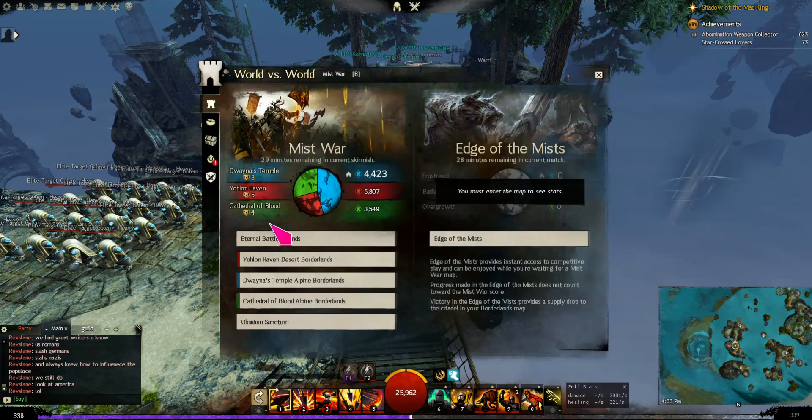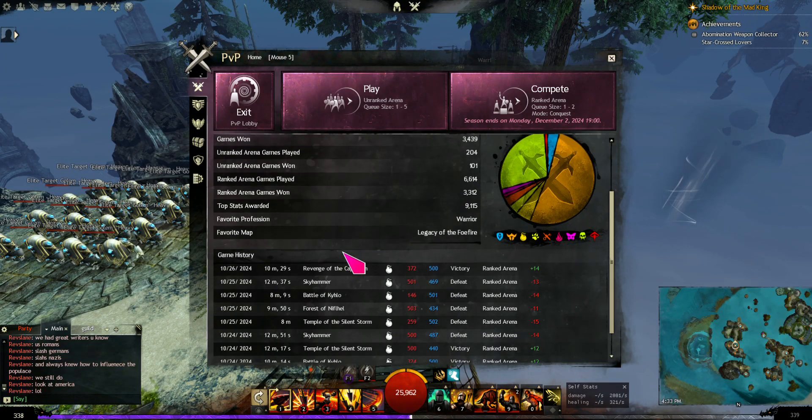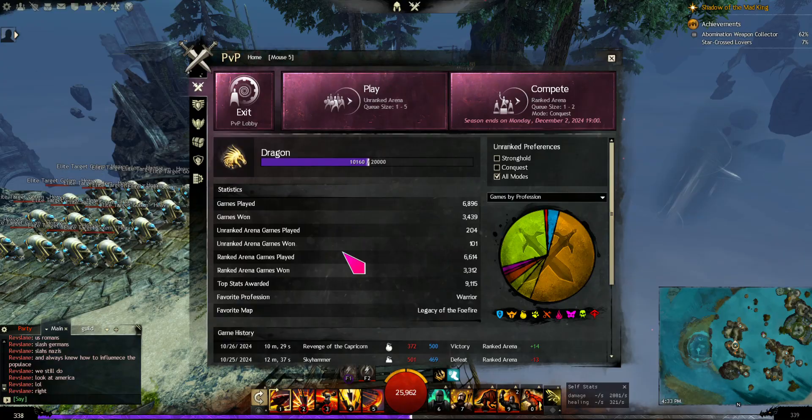Sorry, I'm doing a bad job of explaining the levels, but you do level up in PvP. Just like you hit level 80 in PvE, you also hit a maximum PvP rank, which is a dragon. Along the way there are ranks like a rabbit, a deer, a bear, and some other animals.